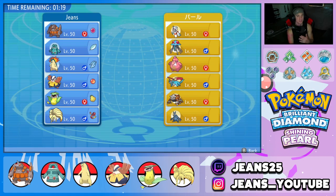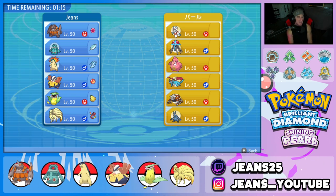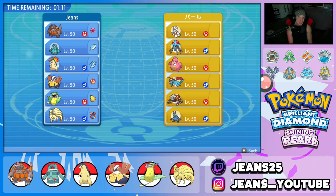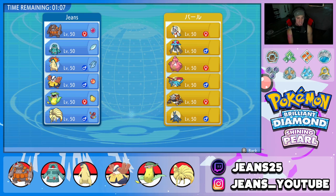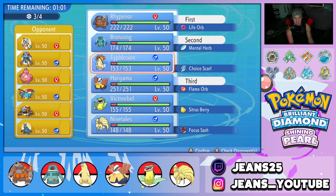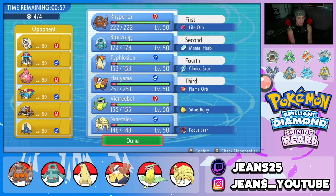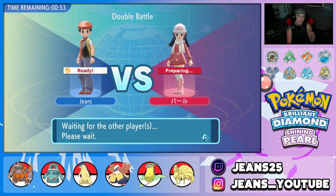In battle number one, we're going up against a really cool team of Froslass, Tentacruel, Lickilicky, Salamence, Heatran, and Heracross. I feel like either Trick Room or Sun Squad is a great option here, but I'm going to roll with Trick Room — pop Bronzong and Rhyperior up front, bring Hariyama in the back, and have the Choice Scarf Typhlosion to clean up in the back end once Trick Room ends.